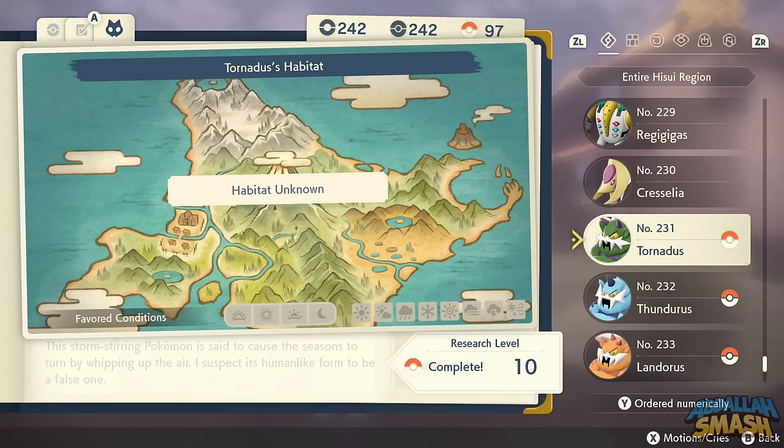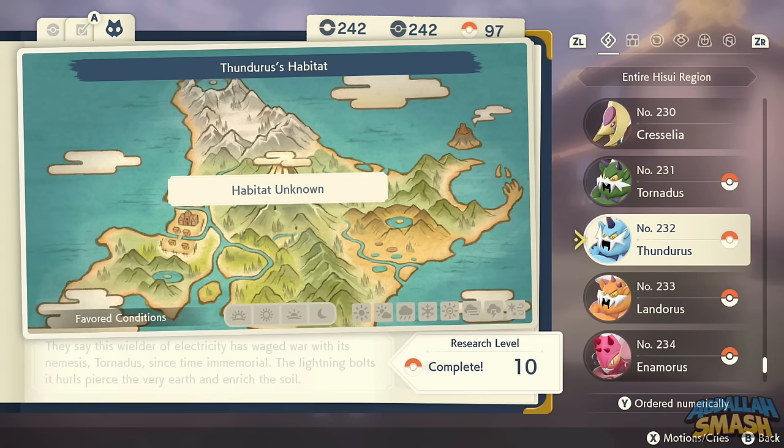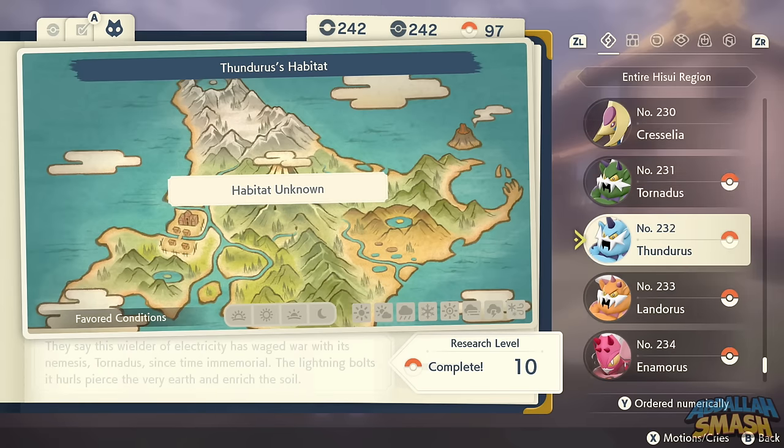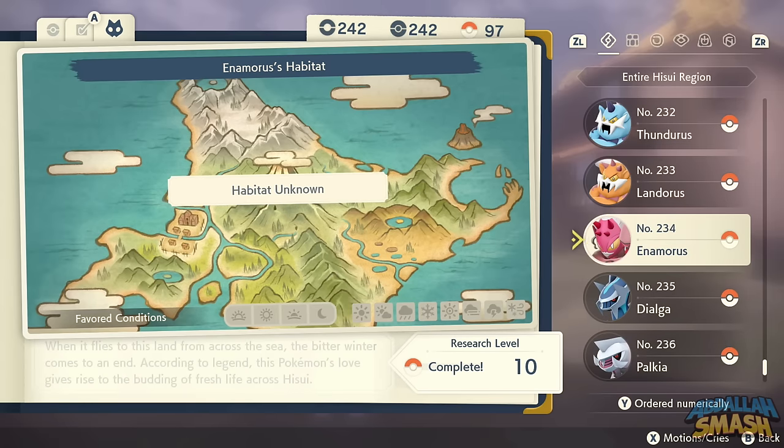Tornadus can be found in Bonechill Wastes in Alabaster Icelands during a blizzard. Thundurus is in Cobalt Coastlands near the two pillars that look like Pinsir, during a thunderstorm. Landorus is in Ramanas Park in Obsidian Fieldlands once you're on that quest. Once you've caught all three, turn them in and you'll unlock Enamorus, who can be found in Scarlet Bog in Crimson Mirelands.